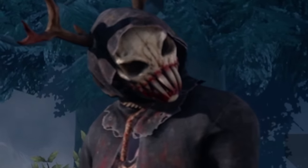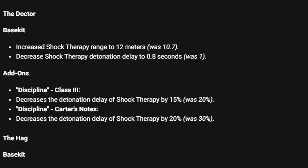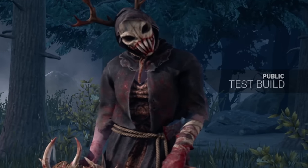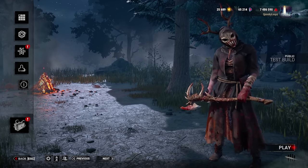I'm a Huntress main, so you know I had to cover this. Alongside a new chapter and an assortment of killer buffs, the Huntress somehow made her way onto the list. Behavior decided that the Huntress was in dire need of a buff, so they've increased some values in her kit, paying respects to the twins in the process.